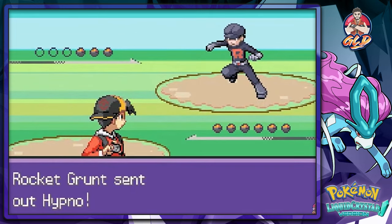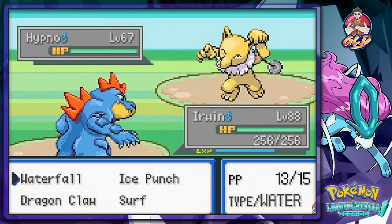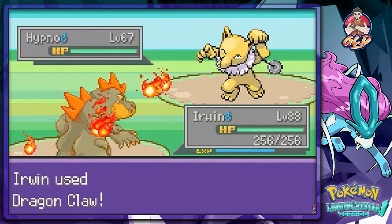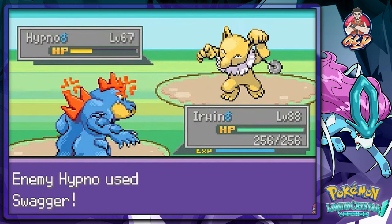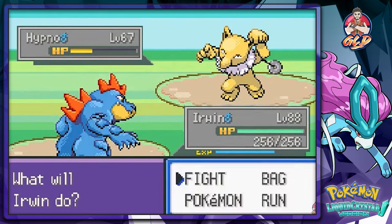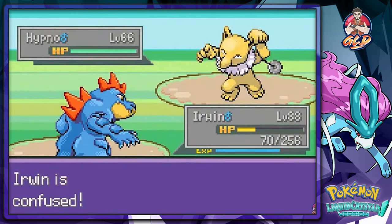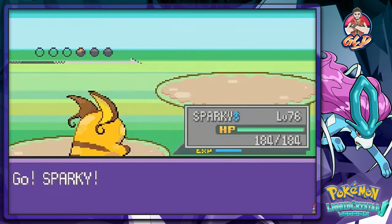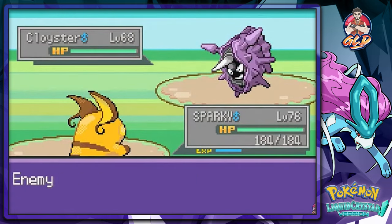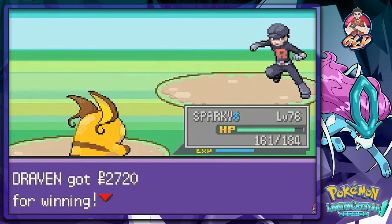A Hypno comes out — no problem. I thought I had a Smash attack, so let's just physically beat this guy. It uses Swagger, which raises my attack power. Now I'm juiced up but take a little damage. A Cloyster comes out next, so let's use Spark and then Thunder. It uses Protect but that does nothing to us.